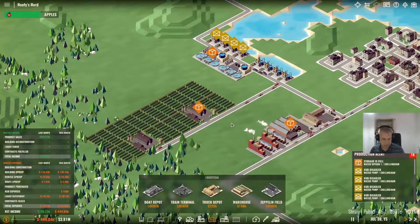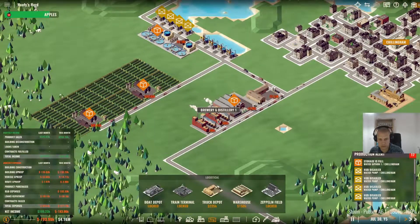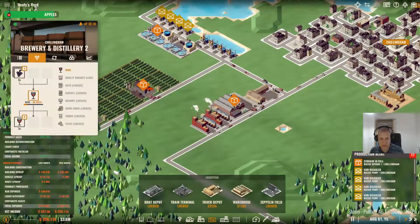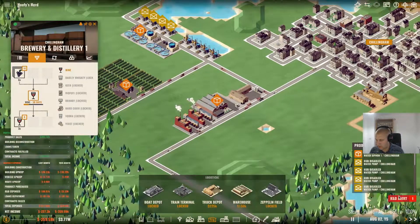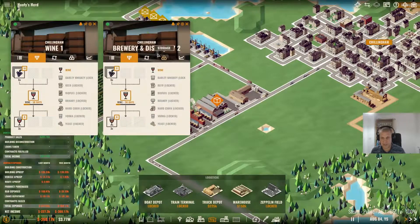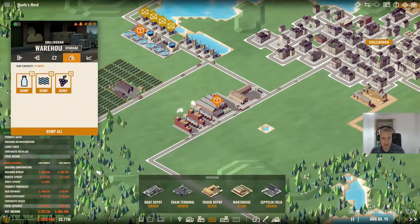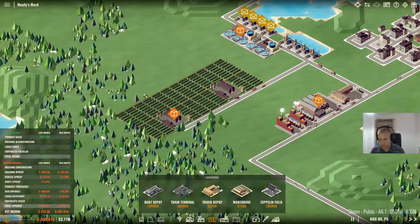We are still making money and still producing wine, unless of course we get another strike from the brewery and distillery. We've got an R&D alert - that means the apples research has been completed. I'm going to start renaming things: this is going to be wine one and this will be wine two. We have a surplus of water. If I check the warehouse, we have lots of water. So let's get some farms popped down - we want some orchards.